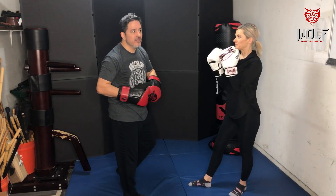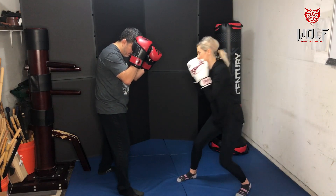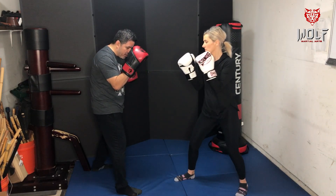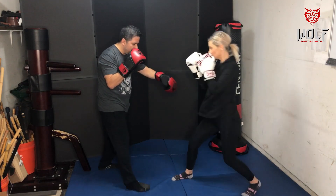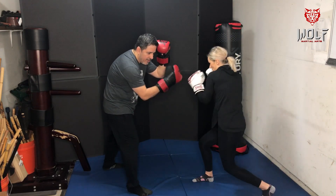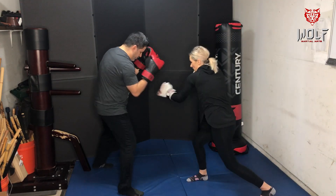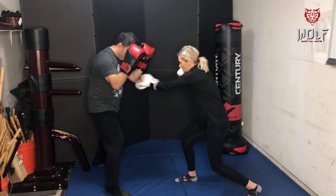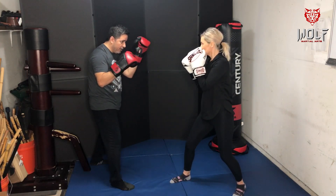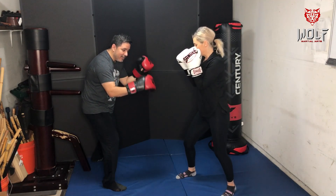This is sometimes called a jeet sal — to intercept, block, and hit together. For the cross to the body, notice how my shoulder comes forward. I'm not turning my whole body, but bringing the shoulder forward to deflect. If I keep the shoulder back it takes too much arm effort and she might score the shot, but if I bring the shoulder forward I can just deflect it. Then jab, cross — going high line then low, keeping the guard up throughout.